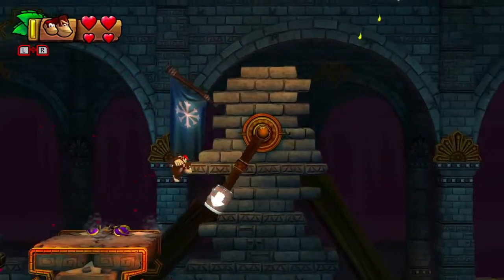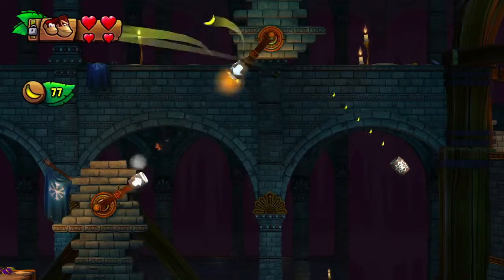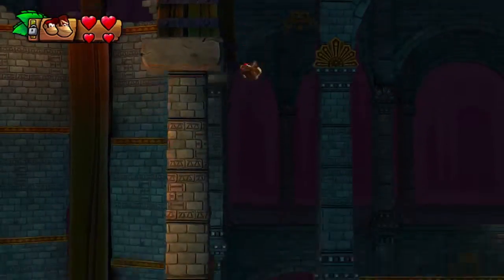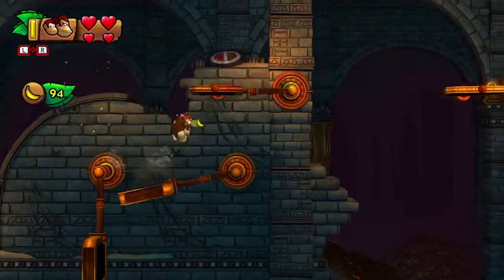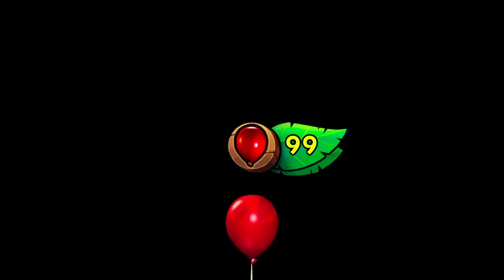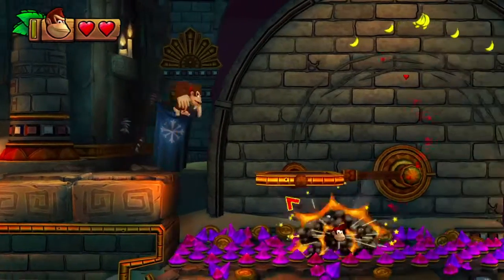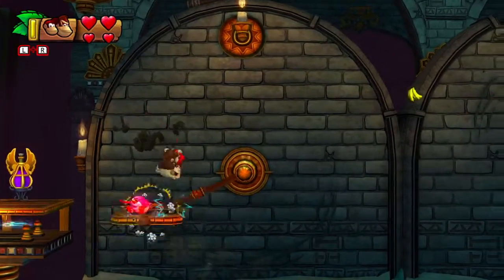I can see there probably being one section where you might want Cranky, because you could bounce up on the spikes of that platform facing down at you. But overall, I never used Cranky for the cave stage because he would only basically be here to give me extra health. Which obviously has its uses, but I'd much rather have someone who could be more of a flying asset to me. But luckily, I already have all the puzzle pieces, so no worries.